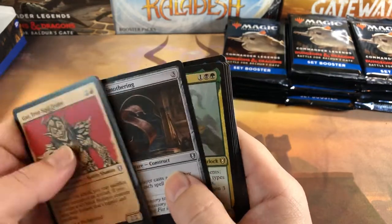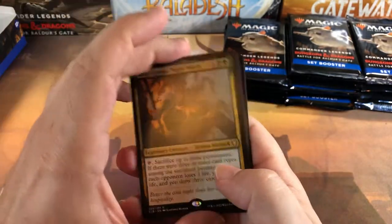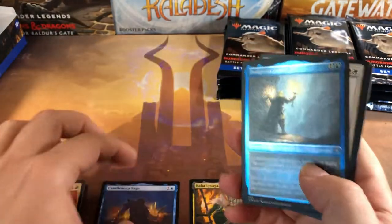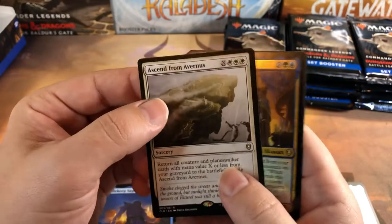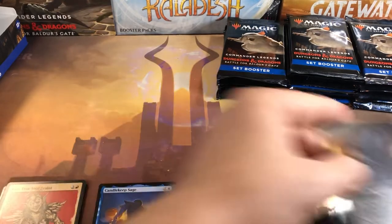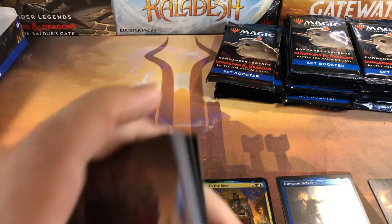Alright, getting organized here — we got both showcases, uncommon reds, kind of weird. Mind Stone, good card. I expect values to drop on a lot of these. Our first rare — wait, did we get a background? Where's our background? That must just be draft packs. Okay, so we got our first legendary creature rare, then the background after the rare — that's weird. Background, legendary creature rare, then our etched foil Dungeon Delver, then Ascend from Avernus and Londo the Seer foil — so three rares in that pack. Undercity and initiative token. Everything's all out of order, like Dominaria was.